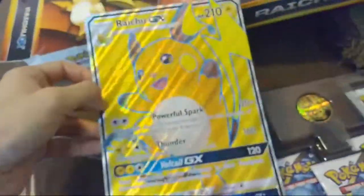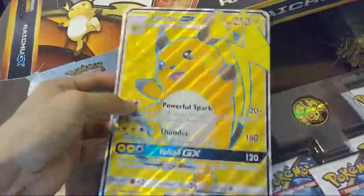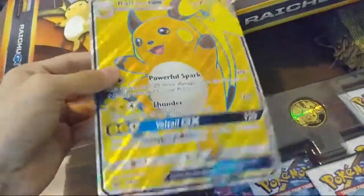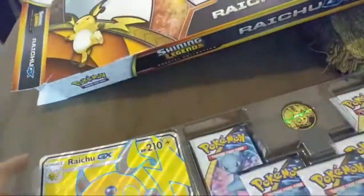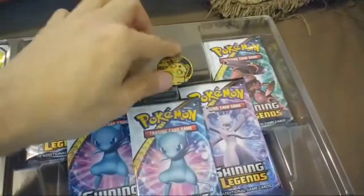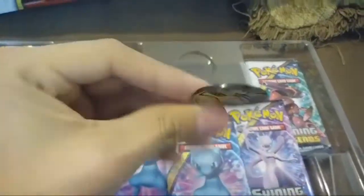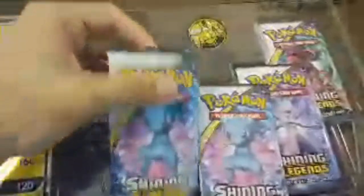Look at this card, guys. It feels really smooth and it's big — this is a big card. Never seen this before. Anyways, we got a little Pokemon coin, looks pretty cool. We're gonna open up these packs — one, two, three, four, and five — so we're gonna open five and see what we get. We're gonna use scissors for this.